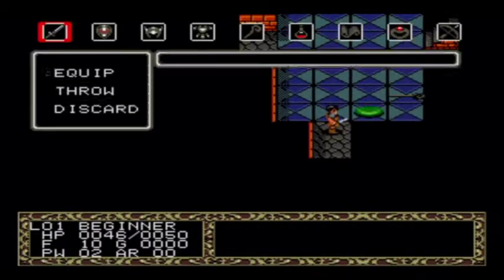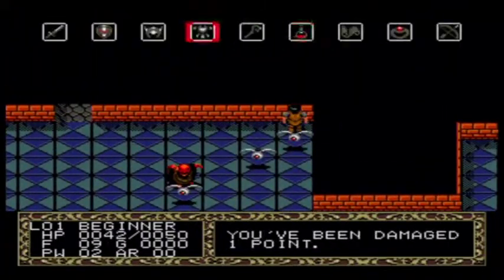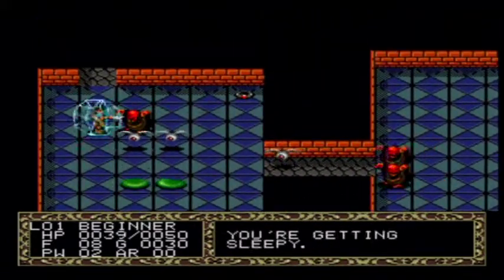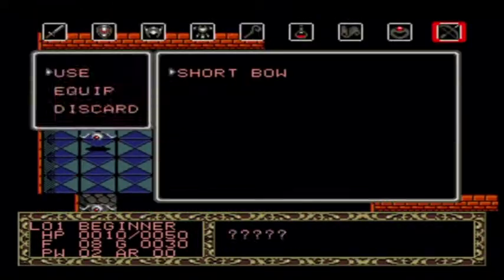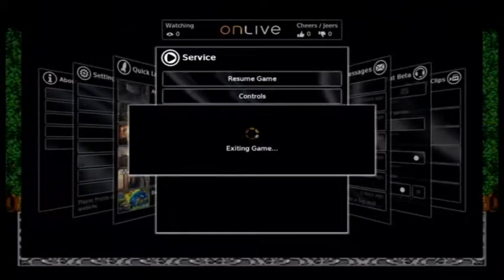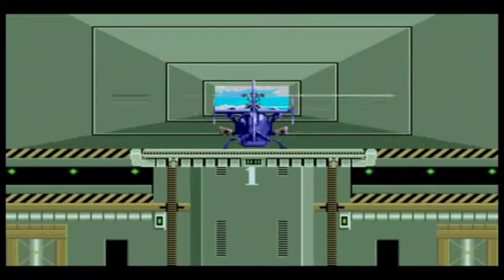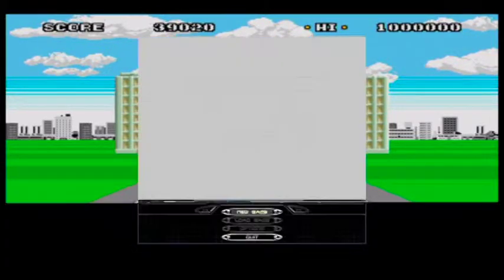This is Fatal Labyrinth. It's like a dungeon crawler — pretty classic format. You do find different weapons you have to equip. It's pretty hard; the beasts are a little bit stronger than you and it's definitely easy to get overwhelmed. Definitely not my favorite game of the Sega games they released, but it definitely has a fan base. Not much of a dungeon crawler myself.